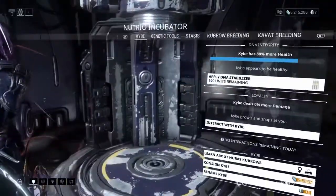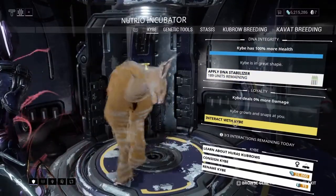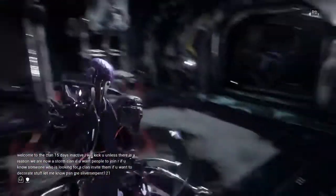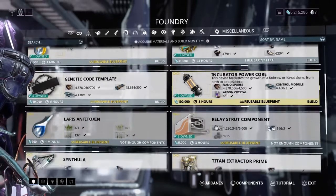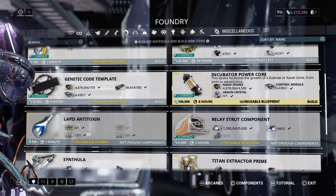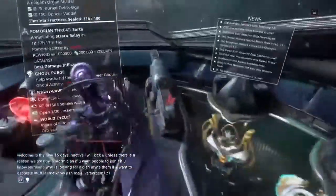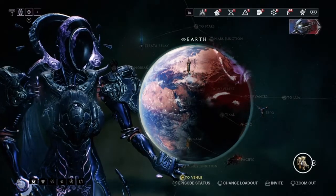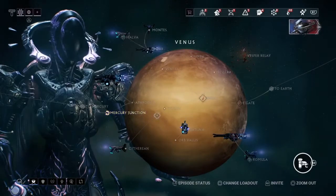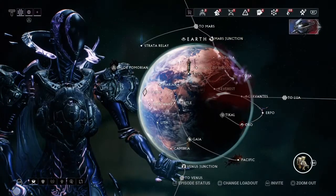This is where you keep your dog — my dog hates me, that explains a lot. You may have to do a quest to be able to get the dog, and you'll need to get the power core. The quest can be found on the Mercury Junction — they're throughout the map, basically on almost every planet.